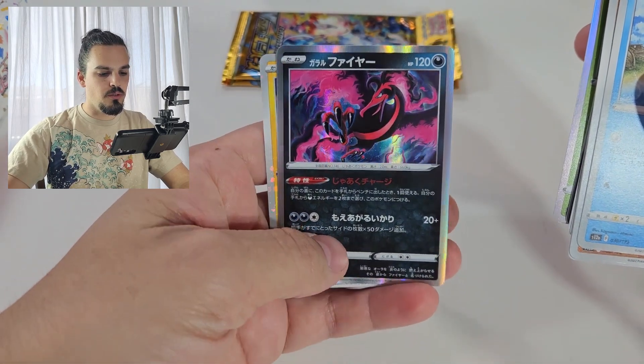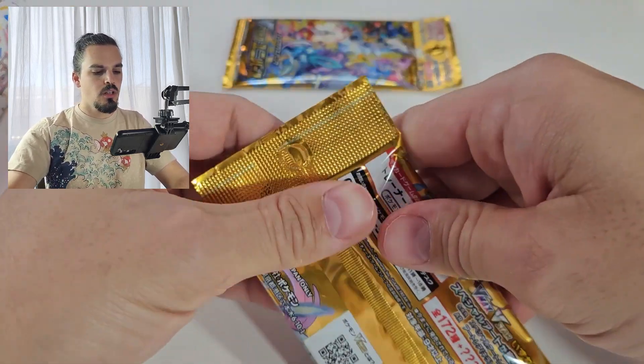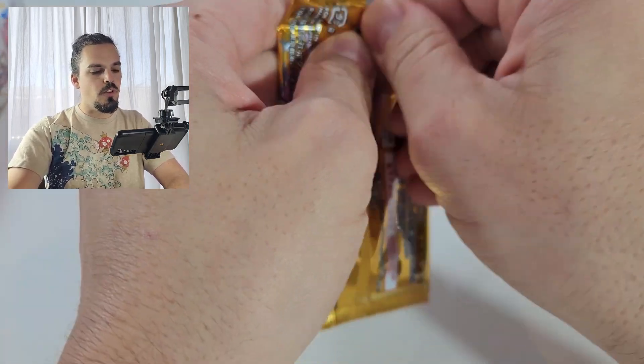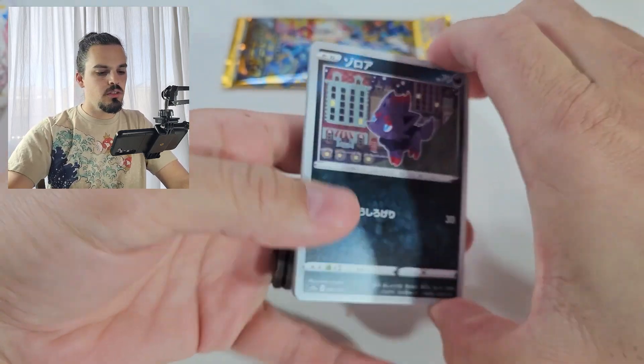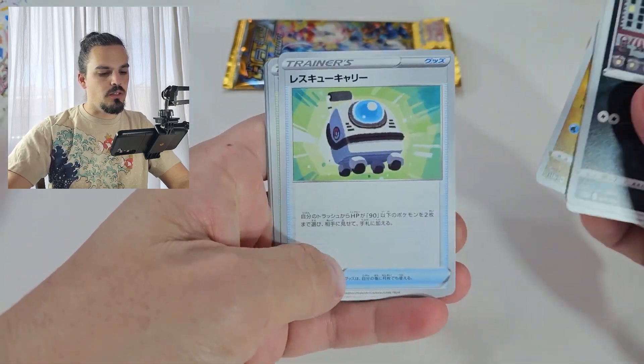Very cool Moltres. And Toxel. Last two packs of this one — I know I've gone through these very quickly, but that's so that we can get into the 151, which we're still waiting on the English release of.